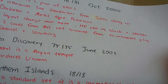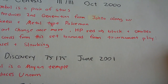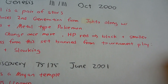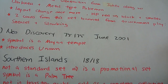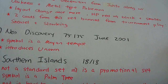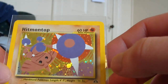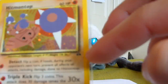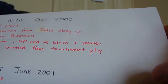The next set — the eighth or ninth depending on whether you count Base Set 2 — is Neo Discovery. It has 75 cards and was released in June 2001. The symbol is a Mayan temple, and it's the first set to introduce the Unown cards from Gold and Silver. Here we have Hitmontop, and you can see the Mayan temple symbol for Neo Discovery.